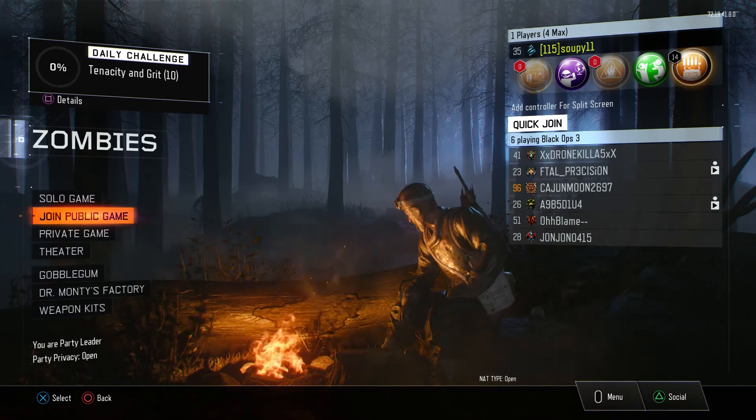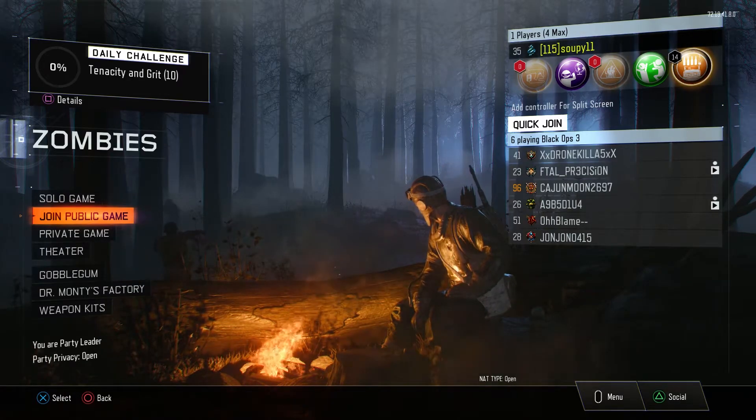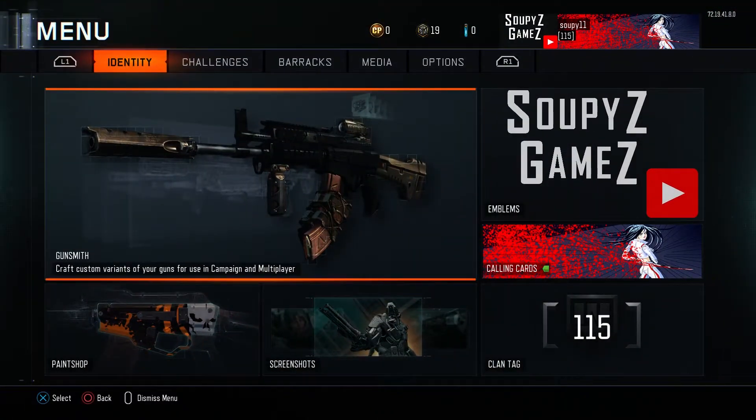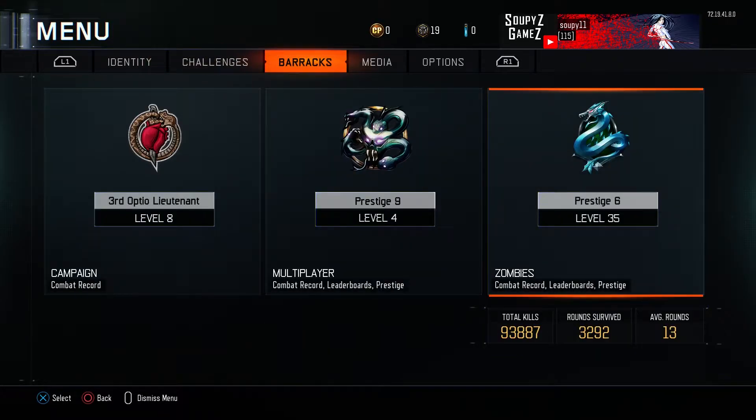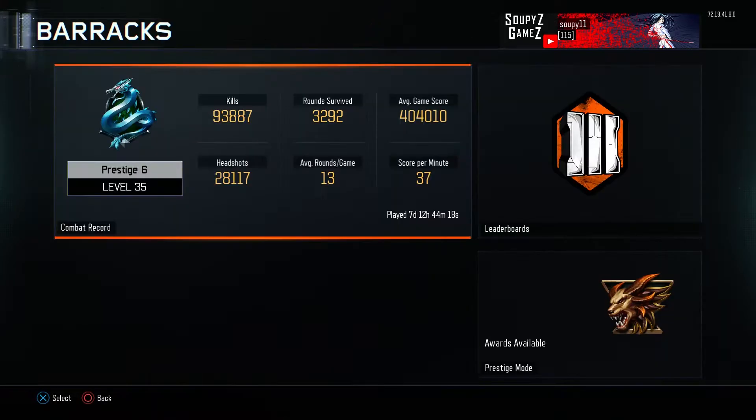I wanted to bring you my stats today. I'm at the end of Prestige 6 in Zombies and I wanted to show you where I'm at. I've ranked up enough to where I can Prestige to go to Prestige 7. You can see here Prestige 6 level 35. I have 93,887 kills. I've survived 32,92 rounds. Score of 404,010 points. 28,117 headshots. Average rounds 13. Score per minute 37.